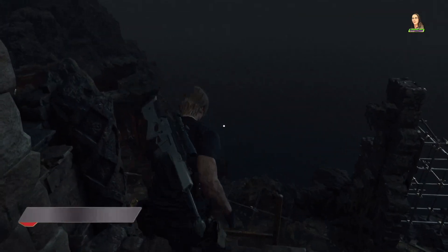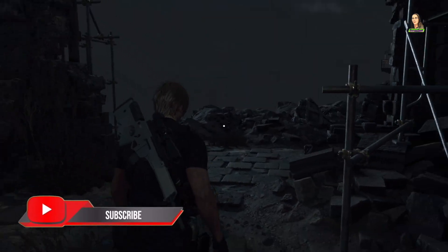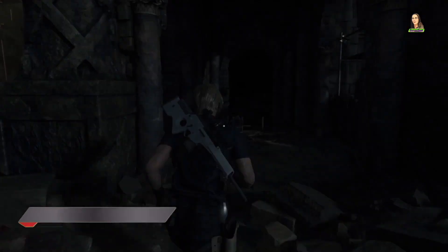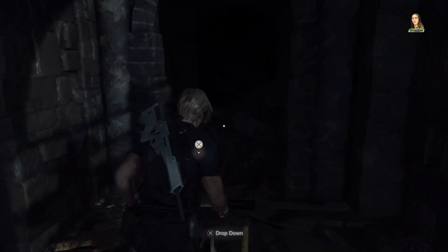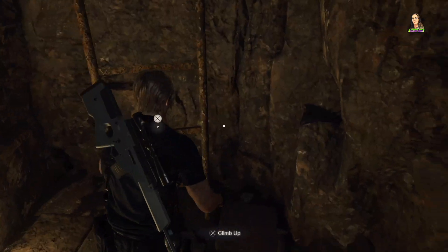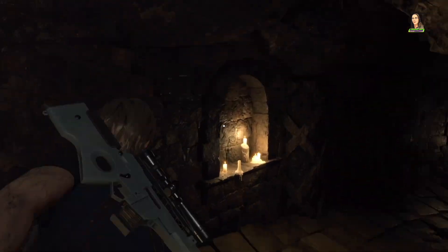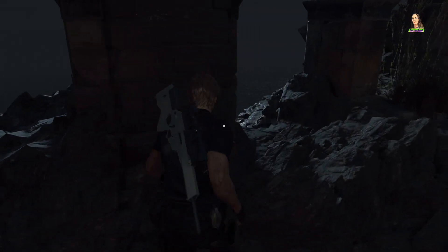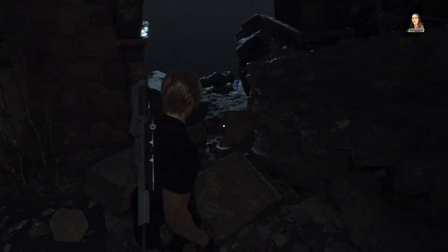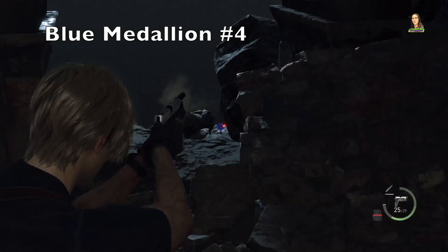Now that we've gathered some more supplies, let's head back down and go to that alcove where we got that first blue medallion. Climb down the ladder and follow the passageway to the exit and to the open area just like we did before. But instead of looking to your left, look straight ahead of you and to the right. There's gonna be an opening kind of between pillars right in front of you — go over and look down onto the cliffside to find your next blue medallion.